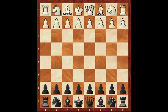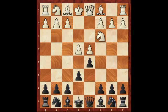Let's use e4, e6 — so I've played another French Defence. d4, d5, knight c3, knight f6, e5. I chose to play knight fd7.